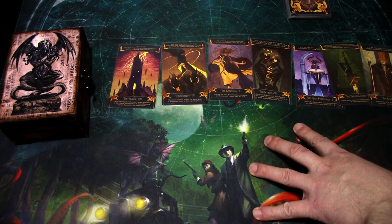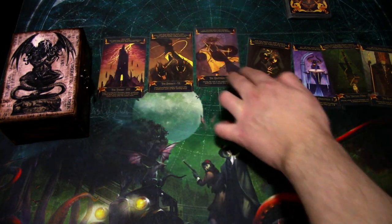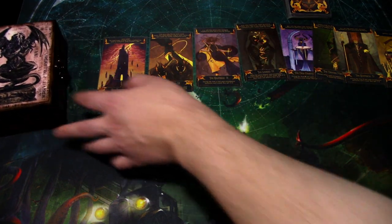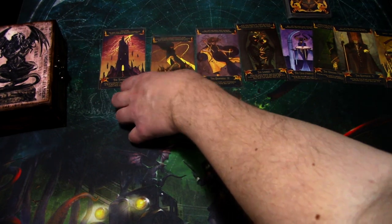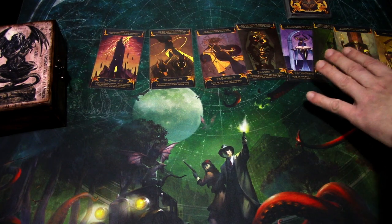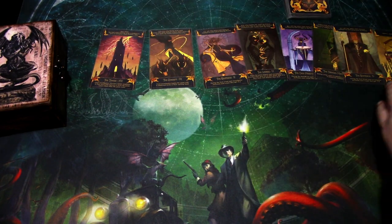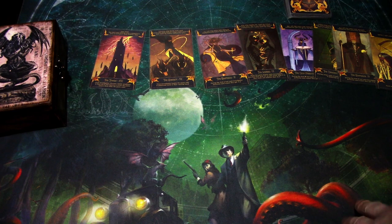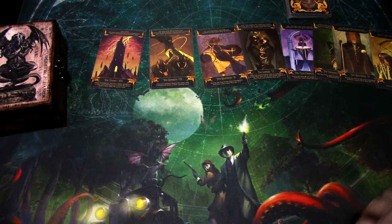Then you have to reverse half of these, and you can choose which ones. For example, the first scenario might be a bit hard, but since you don't have any experience yet, you keep that upright. The second is usually an easy one in this campaign, so you'd reverse that one, and so on. You decide which cards you flip, and these are in effect for the whole campaign — you are not able to change them. You have to make the decisions at the initial reading at the start of the campaign before playing anything.